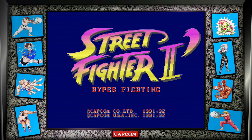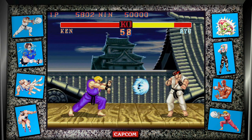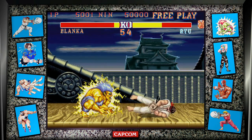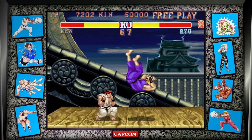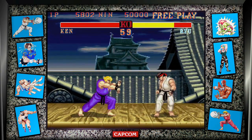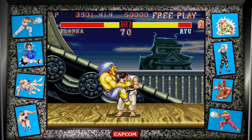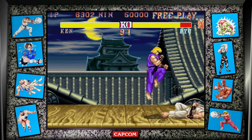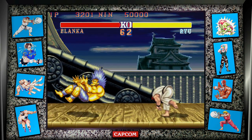Next is Street Fighter 2: Hyper Fighting, released in arcades in 1992. This almost feels like a day one patch for a modern game. The most notable feature, as explained in the name, is that the gameplay has been sped up — you're either going to like it or hate it. Besides that, more special moves were added to certain characters and the default color for each character has been changed. It's a really minor upgrade overall.